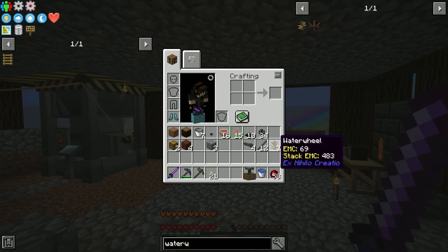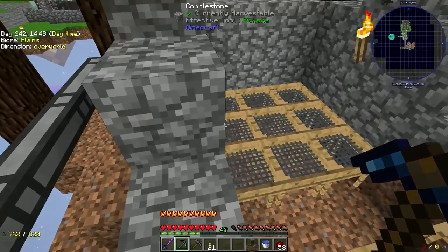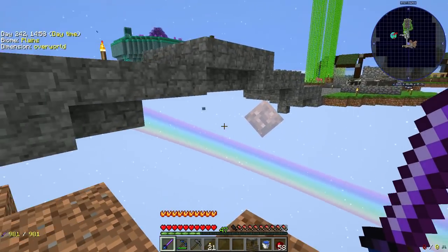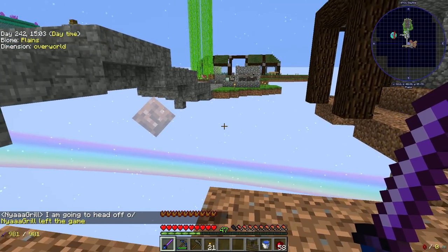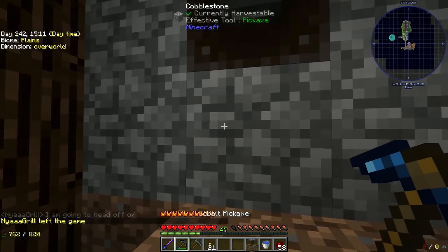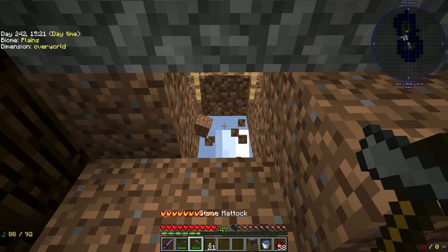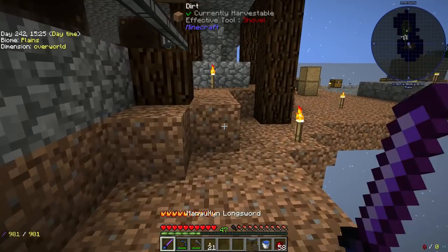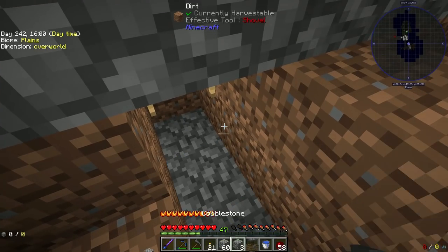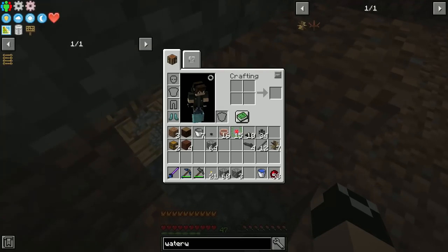I'm going to set the sifter up on this side. These little areas where the bridges cross over are going to be a river that runs through here, so I'll run the water wheels out there. Let me grab some cobble, build this out just a little bit underneath the floor, and set up our first auto sifter right here — it should connect on its own into all of our sieves.